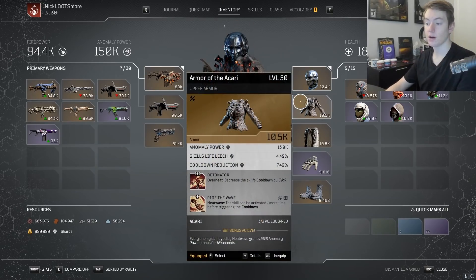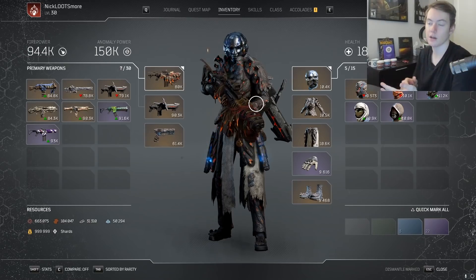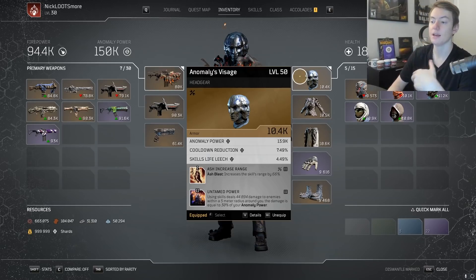You want to be using three-piece Akari. Every enemy damaged by Heat Wave grants 50 anomaly power bonus for 10 seconds, so you're going to be using Heat Wave on a lot of enemies getting your anomaly power stacked up, which then allows your Overheat and other skills to do a ton of extra damage. This also scales your Untamed Power a lot — the more AP you have the more damage Untamed Power has. This ends up doing around 200k hits every once in a while, and it's only a tier 2 mod so you can get it on a random purple as well.